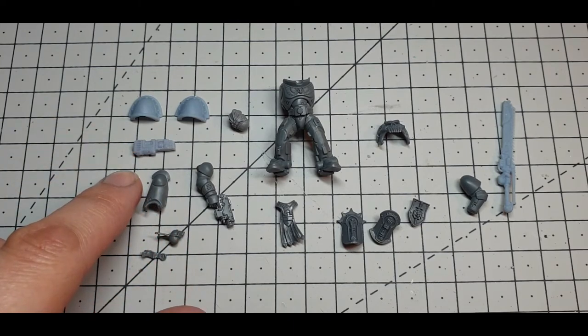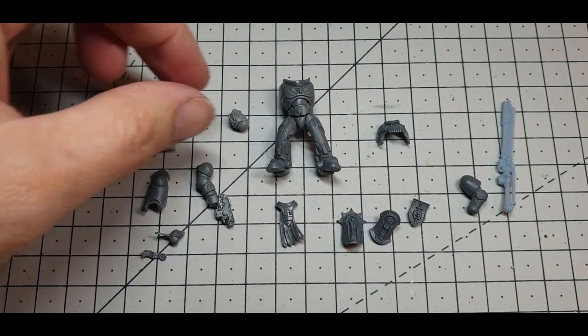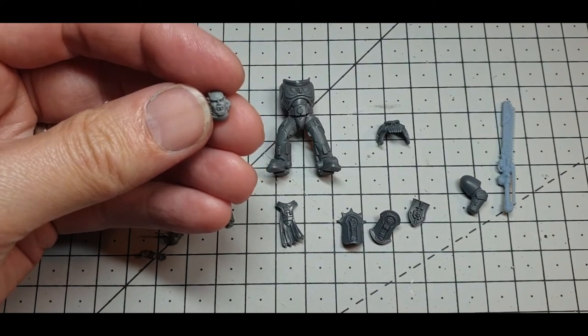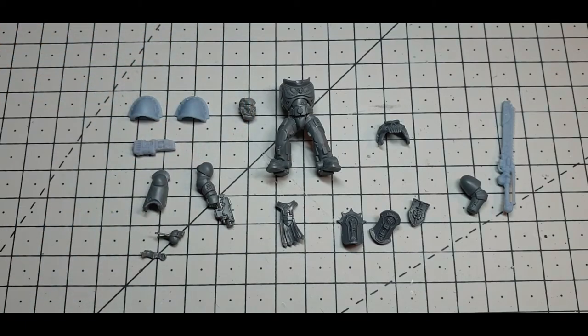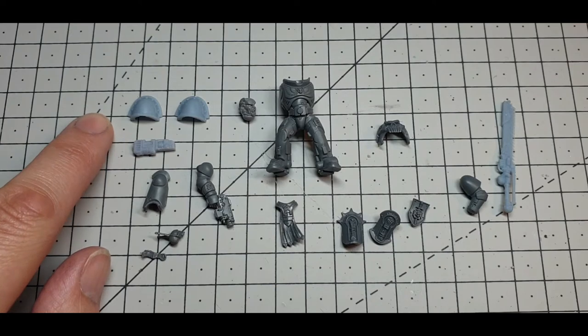We're going to give him a plasma pistol because he's obviously limited by the equipment that assault intercessors can have. I've grabbed a Khorne Berserker head with fangs to give those indications of him being from the Blood Angel bloodline, and a couple of Mark III style shoulder pads — heresy era, to give as much of that feel as I can.